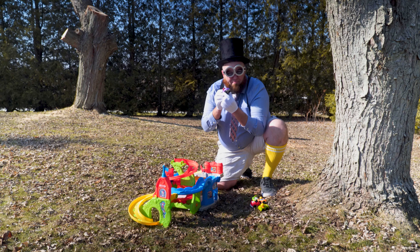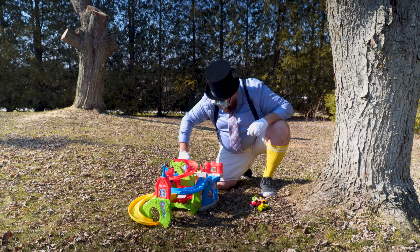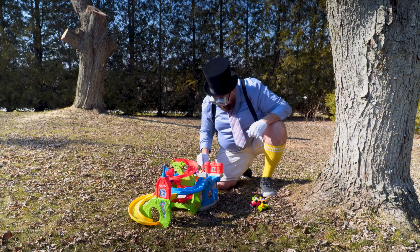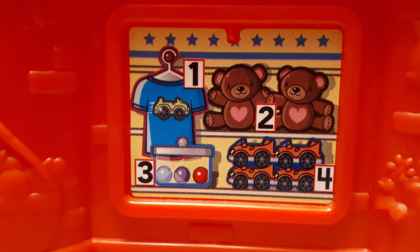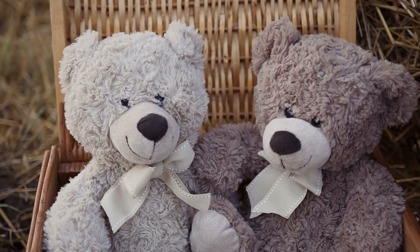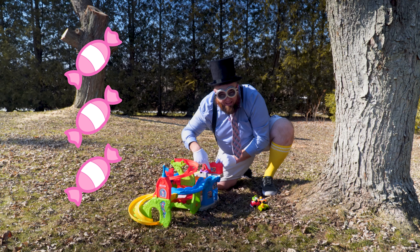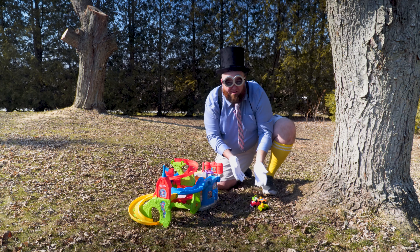We're gonna start with the purple car. It drives along the blue road and on the gray cobblestone - bumpy ride! Lift up the bridge part and here we go. We stop at the toy store. You can get one shirt, two teddy bears, three candies, or four cars. That's awesome, but we already have five.